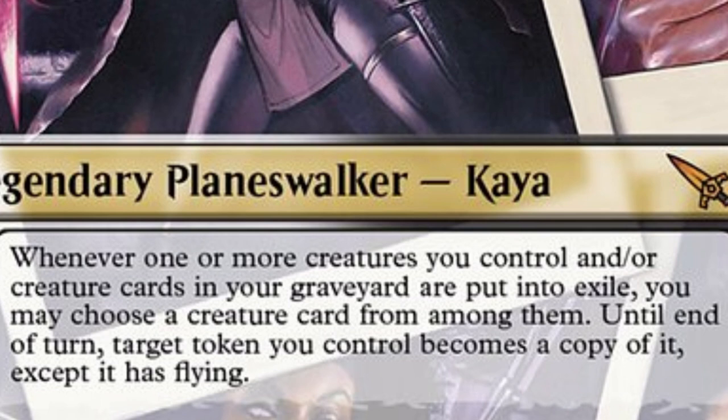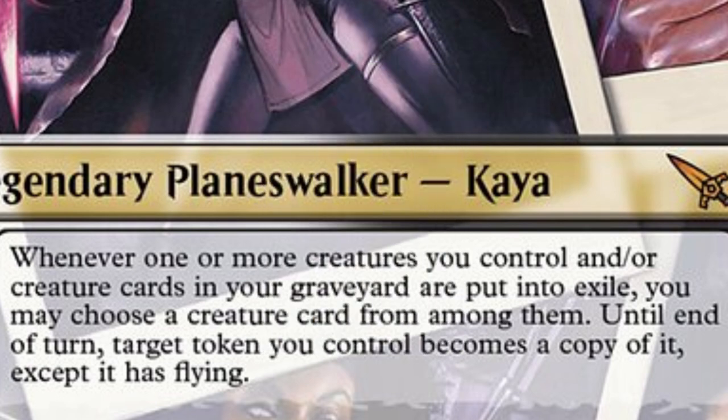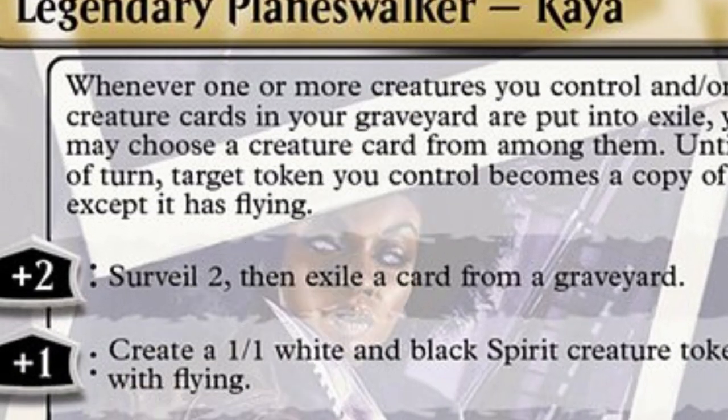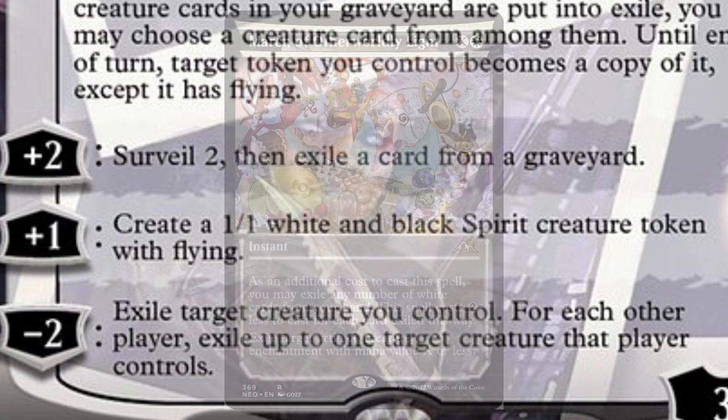Kaya's ability says that if any creature you control or in your graveyard is to be exiled, choose one and make target token you control a copy of it. That means those maps — they can become Grease Fangs to still put vehicles into play. How do we make sure something gets exiled? Just use Kaya's plus-two. It even helps us find a vehicle if we don't have one, thanks to surveil. It also allows us to make tokens, or exile a big creature threat from our opponent if we trade one of our creatures for it, which then can be copied. Overall, Kaya seems like a huge upgrade to the deck, even if you only wind up running one or two copies, and it's great against exile removal like March of Otherworldly Light.